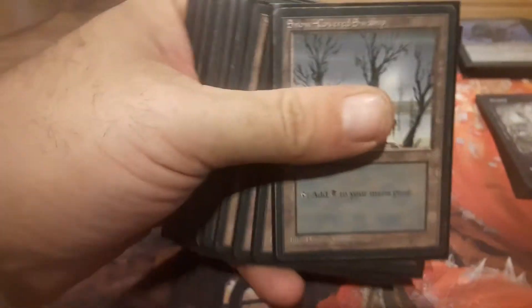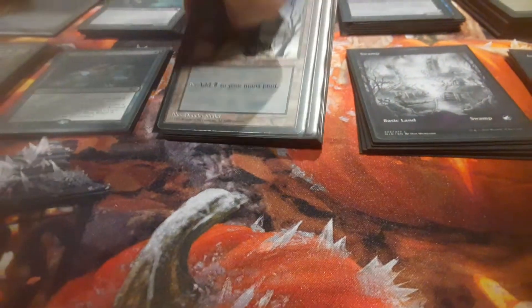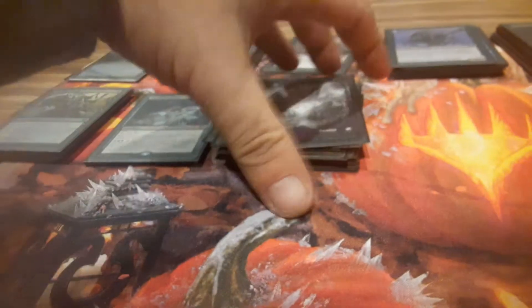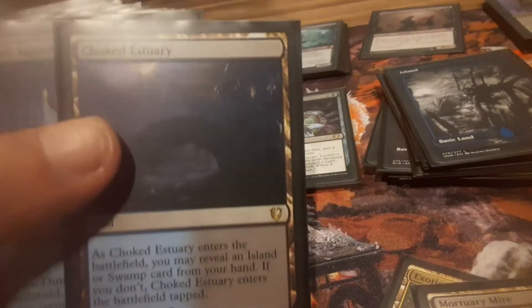All of these lands are snow-covered swamps. For Narfi, Betrayer King, I figured I'd use as many snow-covered swamps as I had left over from my Ice Age days. I only have about six or seven regular swamps in there and six islands. Most of these lands came with the pre-con. The ones with that little shield icon in the corner I'm going to skip.